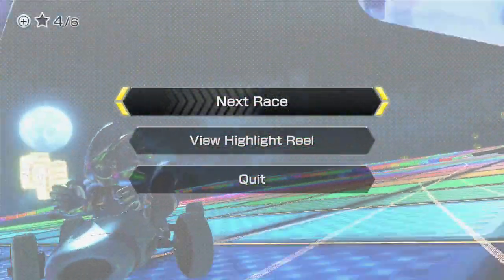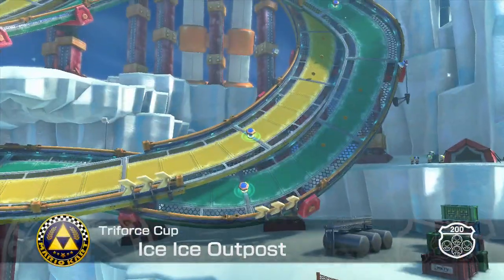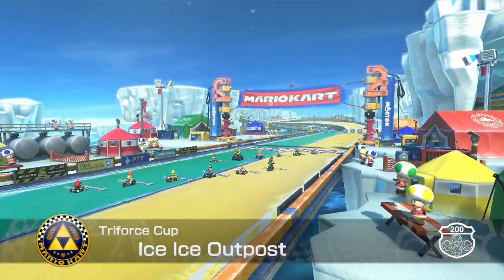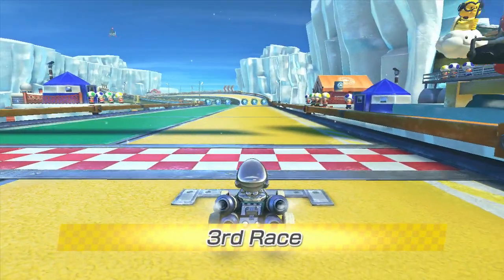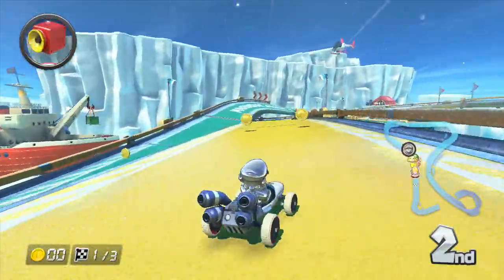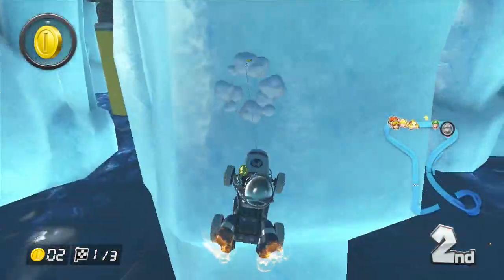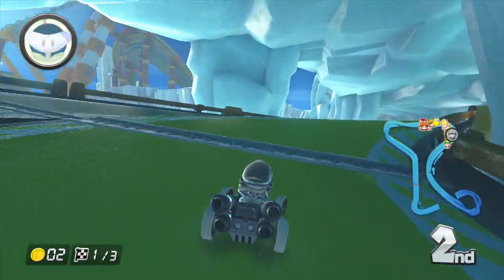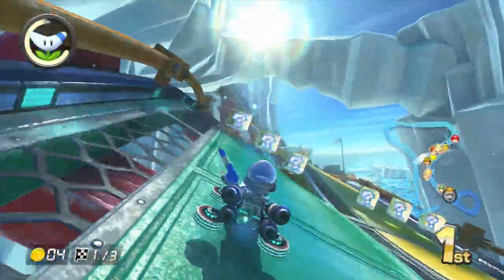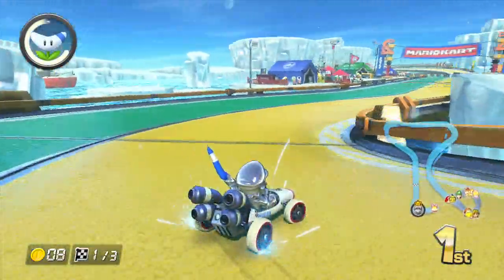That's track number 2 done. Now it's time for track number 3: Ice Ice Outpost. This track on 200cc is not that bad. Third race, let's go! The music here is nice! Oh my god, Wendy! Luigi! I tried to take a shortcut. Give me that item — Boomerang! Luigi's in first again. You better not do this to me like in the mirror Triforce Cup — he almost beat me and I did a lucky snipe. Just L for lucky, that's Luigi's quote.